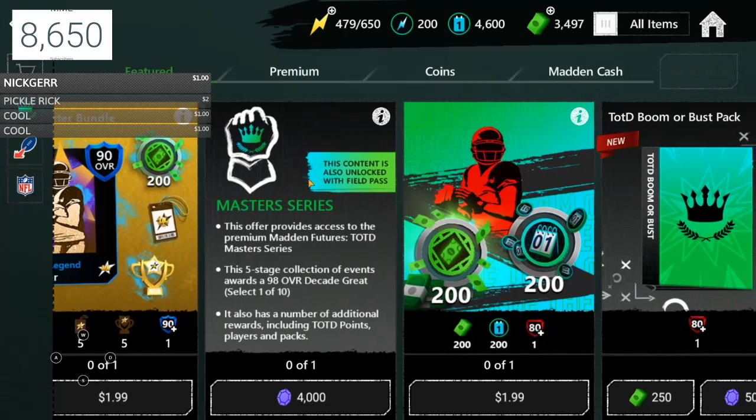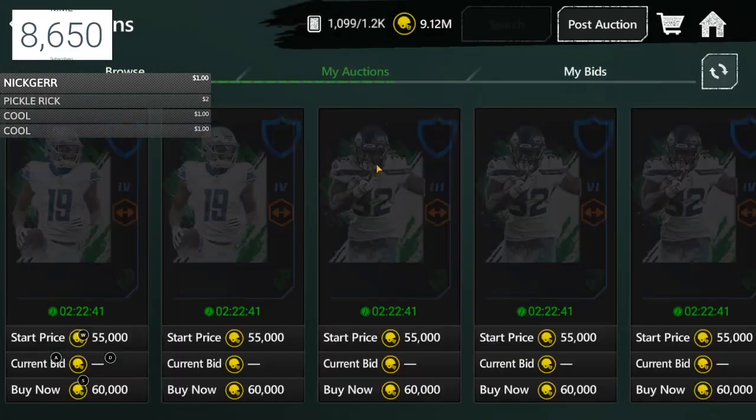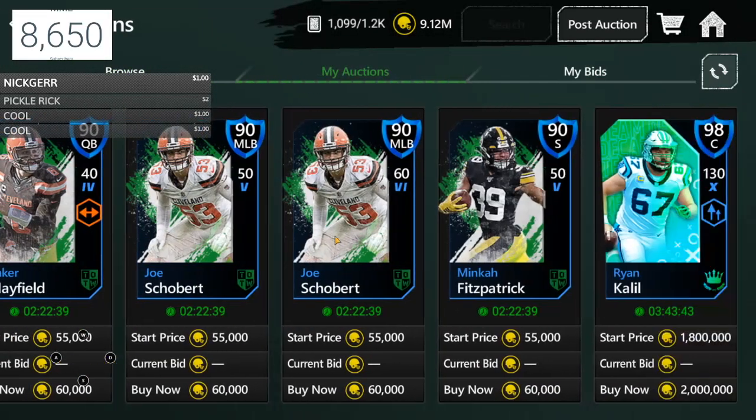I'm going to show you guys the best ways to get them quick. You can buy the master series and the seasons mode for 4,000 gems — these give you an insane amount of TOTD points. You also get a free 98-overall and other free players as well. These are actually the best ones to do. I bought season one already and completed it — the season mode took me one hour to do. Each game gives you 175 TOTD points, which is insane, and when you win a game you also get three players and a collectible.